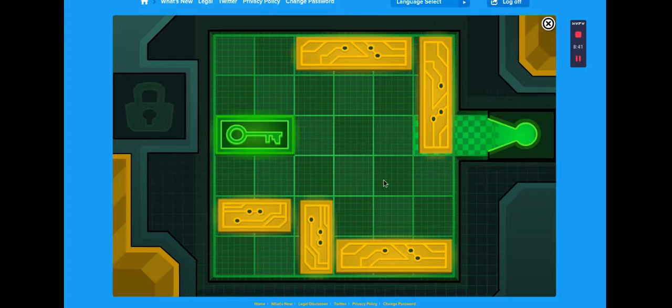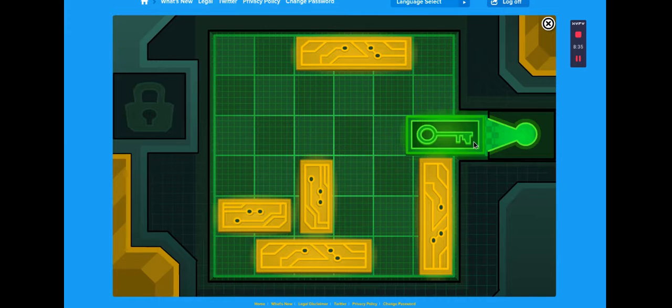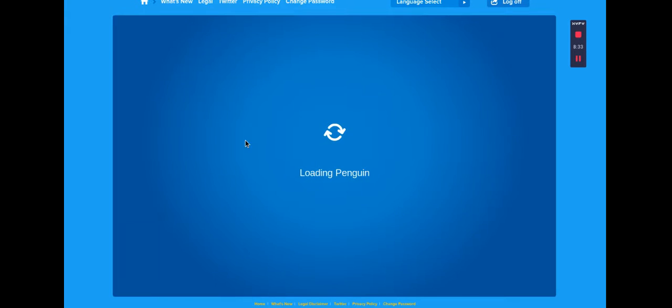Third security terminal — yep, it's working. Basically we need to move that up, that up, move that down, and then throw the key in there, and that is security terminal number three done.